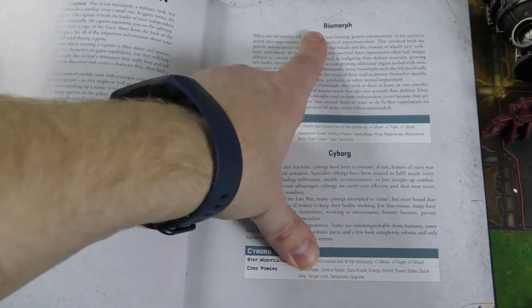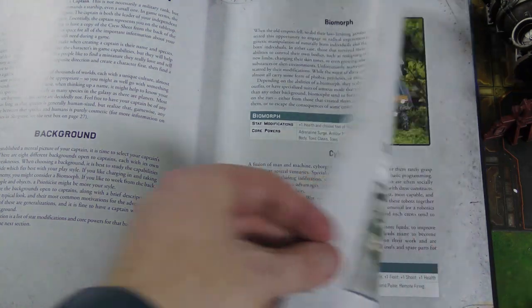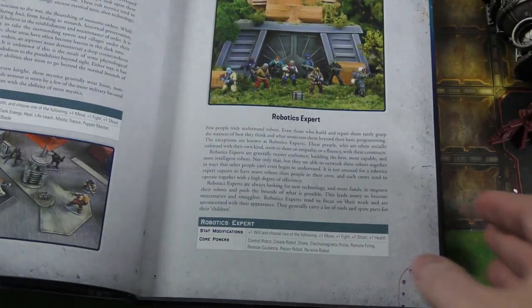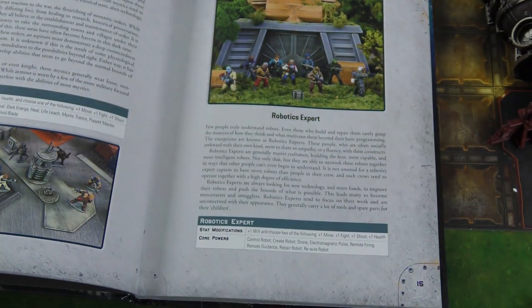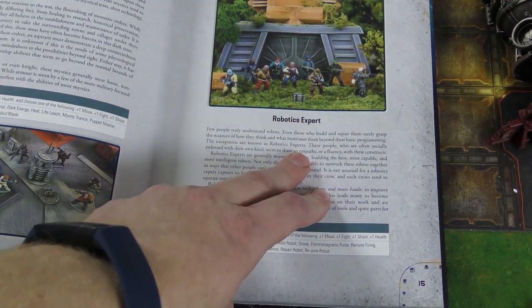You've got a biomorph — they can change their body, morph, whatever. Cyborgs are kind of robotic. You've got the mystic, which is what I had my inquisitor be. Robotics expert, and that really could be anybody — I made a Genestealer Cults guy my robotics expert. That crew was actually really fun: biomorph slash robot crew.